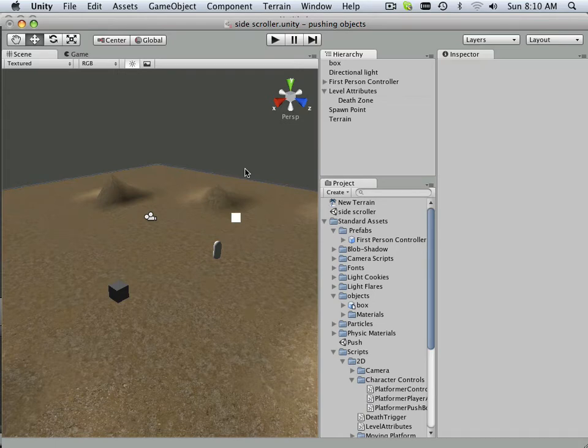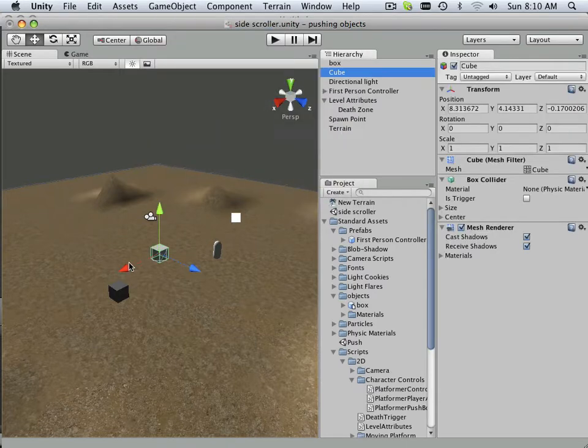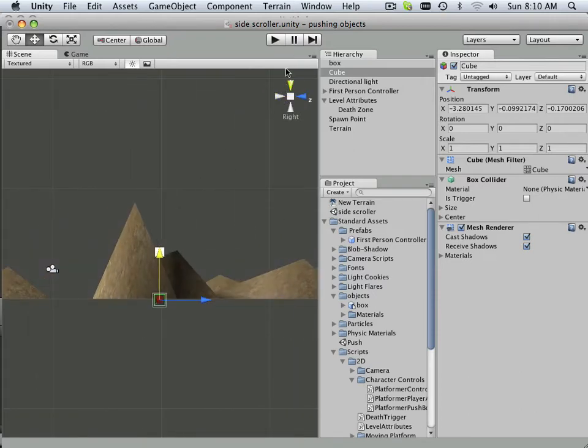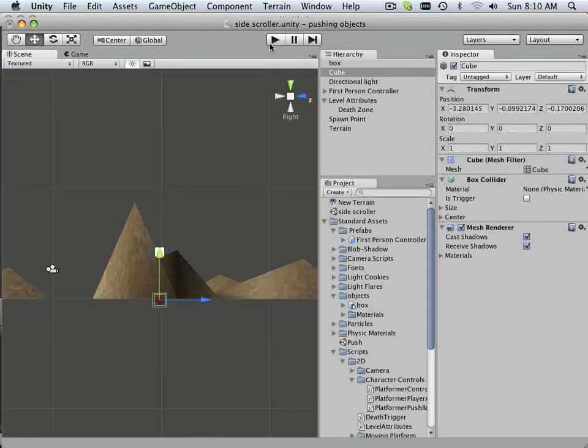First we're gonna work on spawn point. To better illustrate this, I'm gonna create a cube and put it right under this spawn point. There we go. So if my theory stands correct, I should be able to land on this if spawned correctly. So let's look at all the scripts that are enabling spawn to happen first, and then we'll handle death zone.